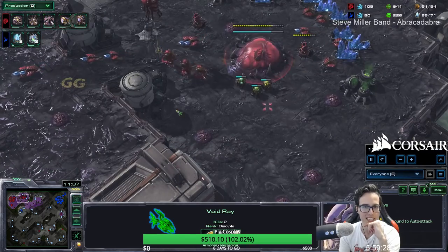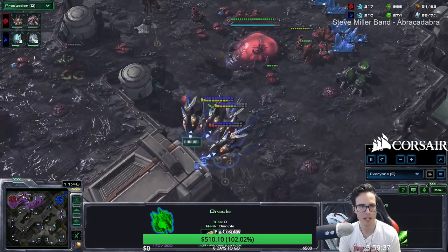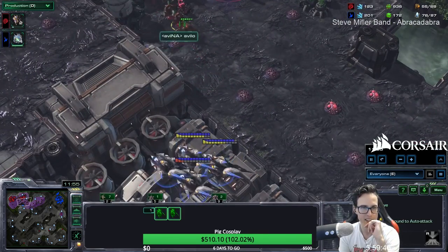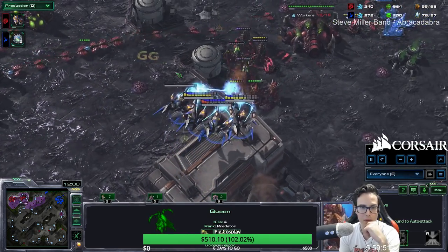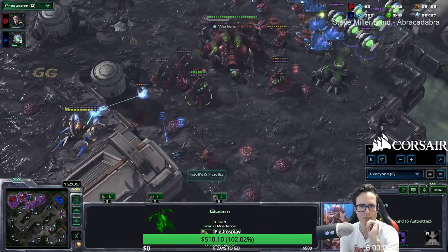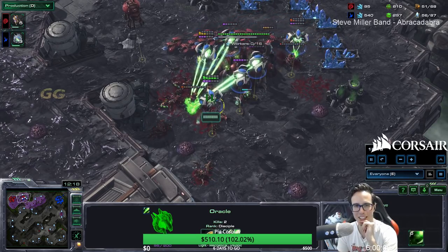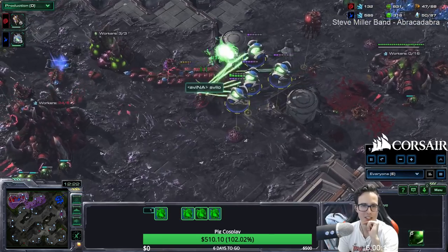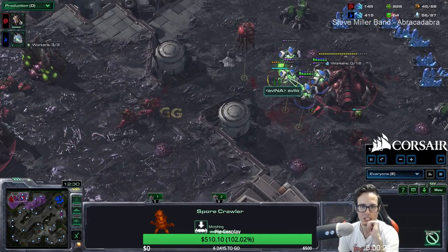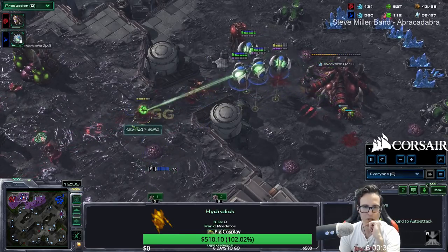One void ray died but the rest have royally wrecked A'Villo, who's now going hydras. Hydras are pretty good against void rays — but not so good against oracles, of which there are now seven out. Florencio spray-paints 'GG' on the ground. He comes in and decides to fight queens and hydras with void rays — not the wisest idea. A'Villo says 'Look at this guy, he's so bad, I can't believe he's taking these fights.' Florencio responds: 'What was that, buddy?'